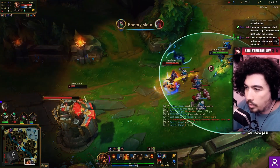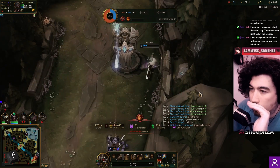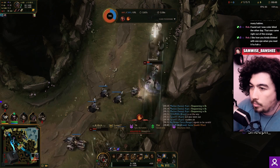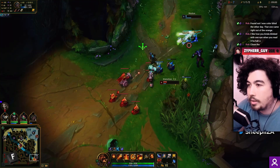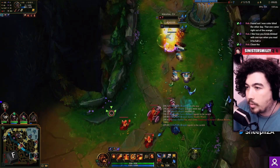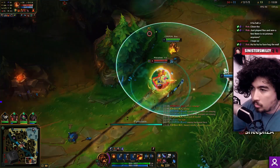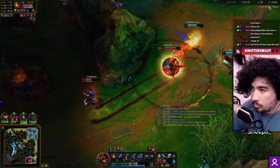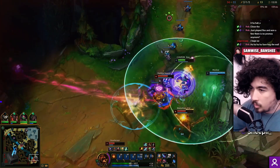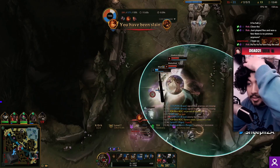We just gave Jhin his cash out - well, he doesn't have vision of her. Ward key, ward key. Oh okay, we'll take it - don't read this, friend, don't read this. She trades, she trades, she trades.